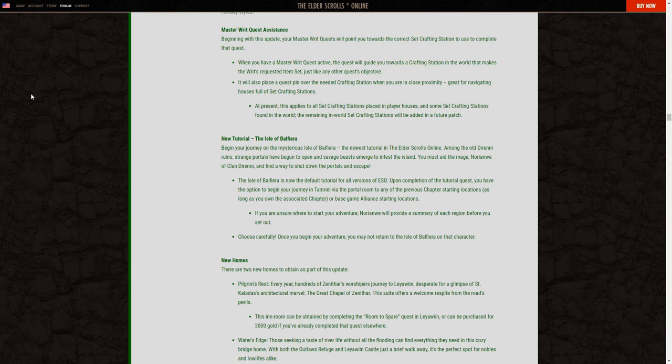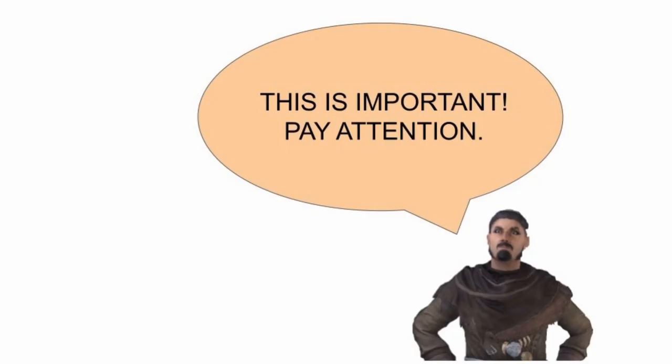Now let's talk about the Master Writ Quest Assistant feature. This feature was introduced in Update 30 Blackwood and offers the following quality of life improvements. When you have a Master Writ Quest active, the quest will guide you towards a crafting station in the world that makes the writ's requested item set. It will also place a quest pin over the needed crafting station when you're in close proximity. Reminder: this feature only works with active sealed writs quests in your journal. It does not help you with the other sealed writs currently in your inventory.